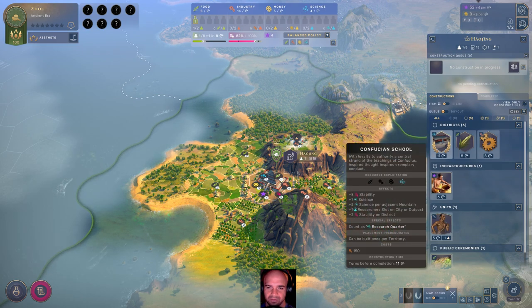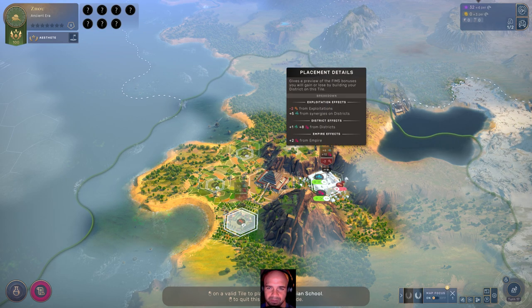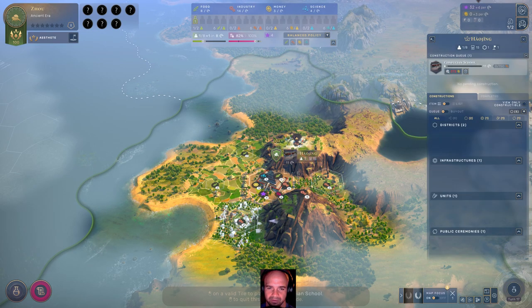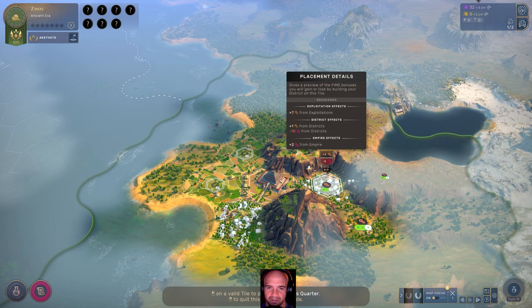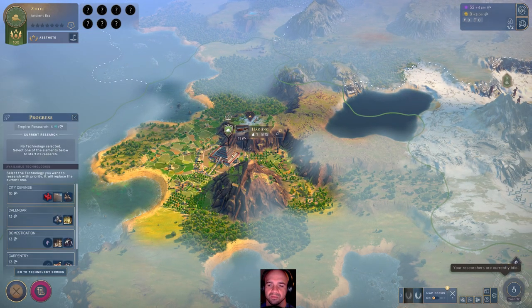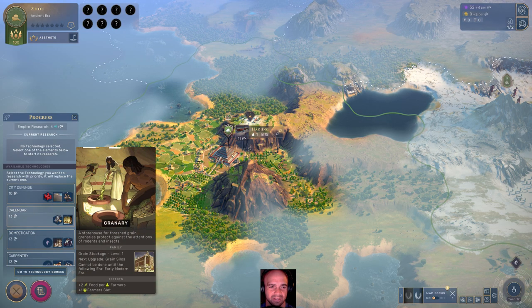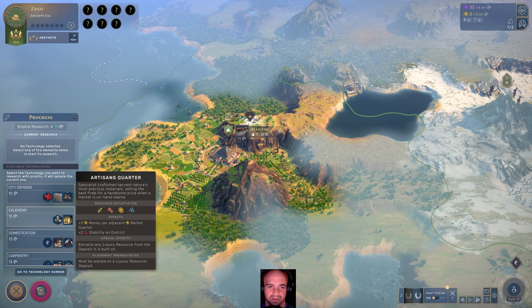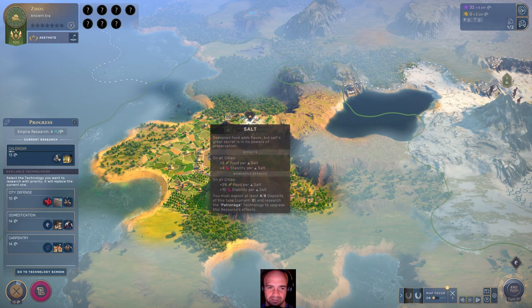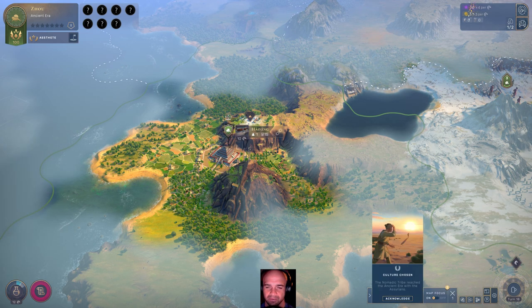Let's go ahead and see what we need. This counts as a research quarter — plus five science per adjacent mountain. I bet we could drop one there. Some decent spot there, we'll take that one, and also drop maybe here for some more industry. Now we can go with city defense for the warriors. I particularly like the granary for more food and the ability to build artisan's quarters for luxury resources like this one here — salt. It's going to gain stability and food. I'm digging that one. Let's do that.